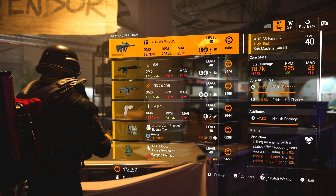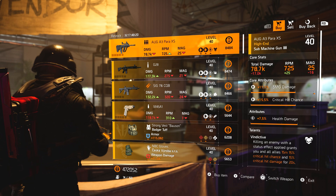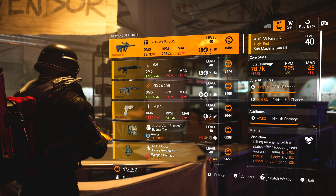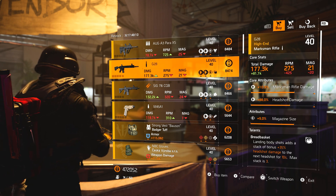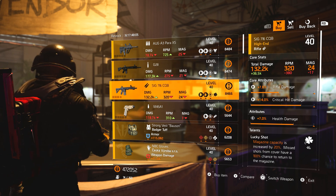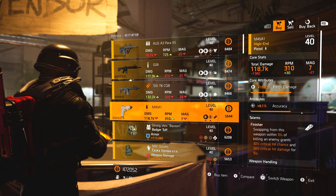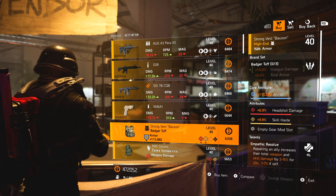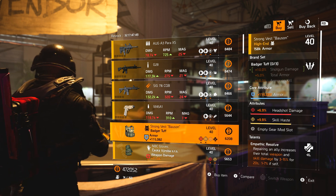In New York we've got the OA3 Para Excess — still one of my favorite SMGs in the Division franchise by a mile — SMG damage, crit chance, health damage with Vindictive. It's not quite as good in this game as it was in Division 1 but it's still one of my favorites. G28 with Bread Basket — headshot damage, marksman rifle damage, magazine size. We've got a 6716 CQB with Lucky Shot. M14A1 with Finisher — pistol damage, accuracy. Full rainbow on the Badger Tough chest piece.